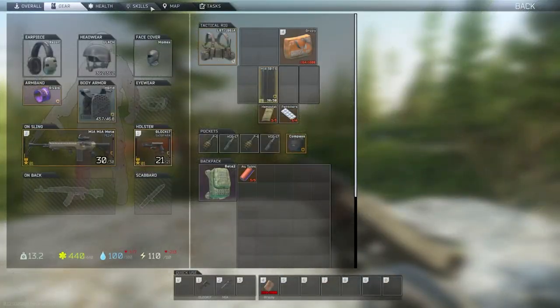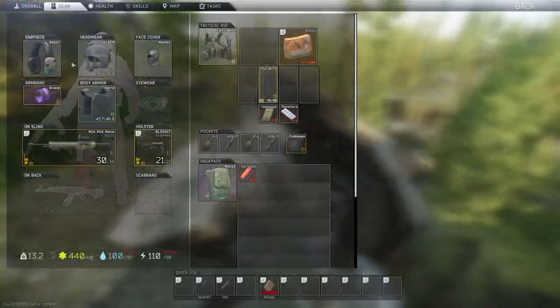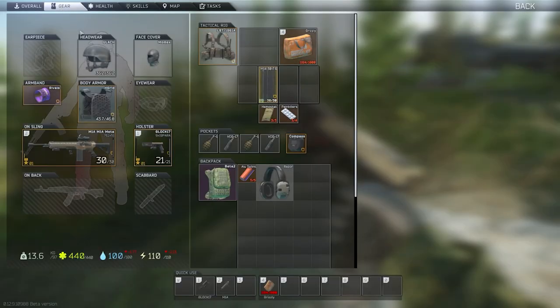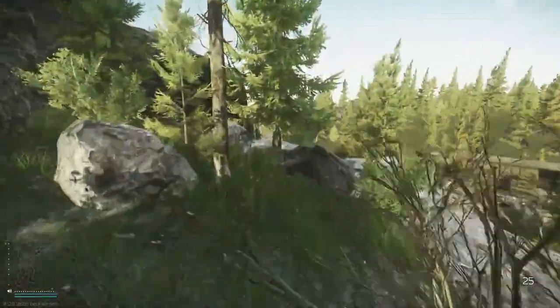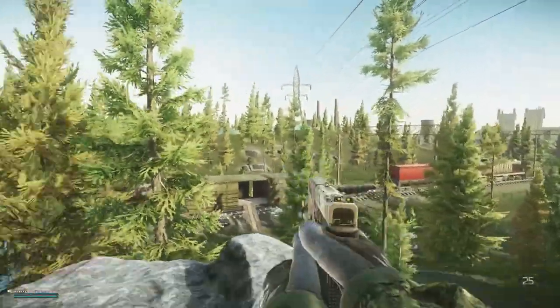In today's video I'm going to show you some jump spots on Customs. All the jumps in this video I do have max strength, which does boost my jump height by 30%, so keep that in mind. If you see a jump you want to do, I recommend going and testing it in an offline mode if you're capable of doing it.